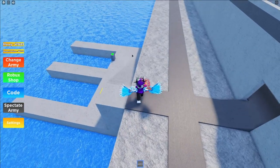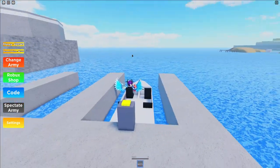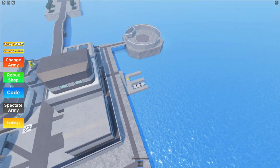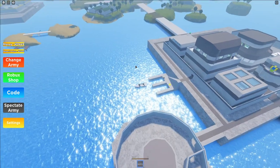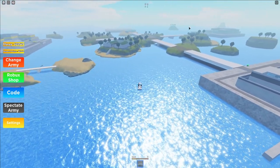So guys, for this treasure you're actually going to want to go ahead and have the boat unlocked. This kind of takes a little while — you do need to unlock the dock, which is just over here, the green part there. Once you've got that, you're going to want to go ahead and go to this island over here guys.